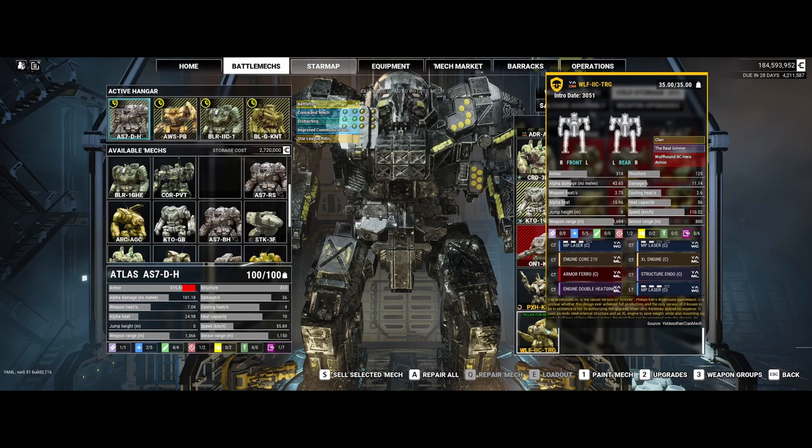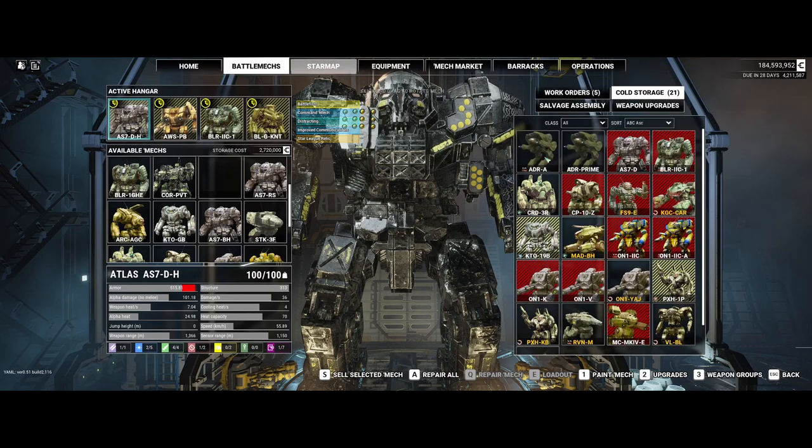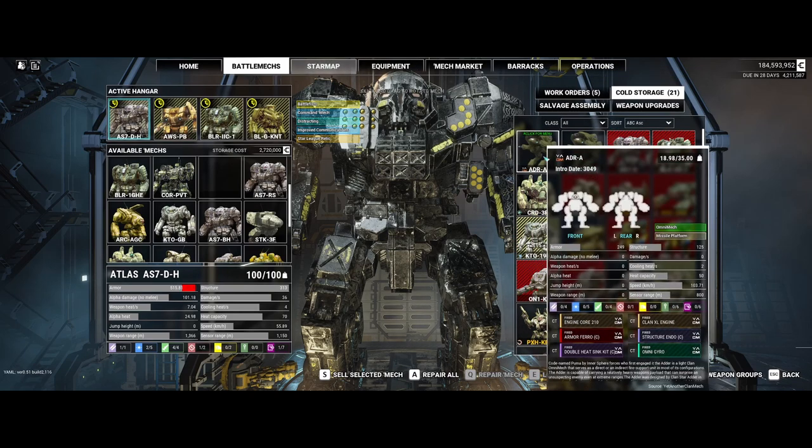The ones that aren't removable — I'll demonstrate real quick. See the adder? See the cross lines in it? I don't know if your resolution on YouTube is good enough to show that, but the engine core, armor, ferro, double heat sinks, clan — all that stuff — everything on the screen has a slanted line going through it of a slightly darker color than the background. That tells me I cannot take them out. I have tried. You can't remove those items, even with a strip mech or one at a time. So they're not removable.